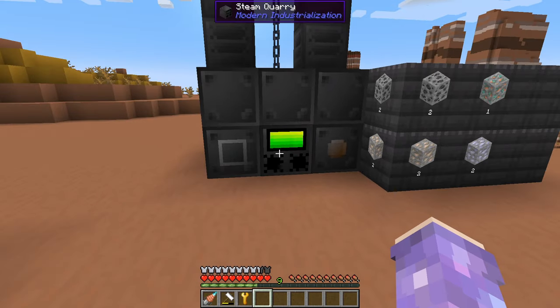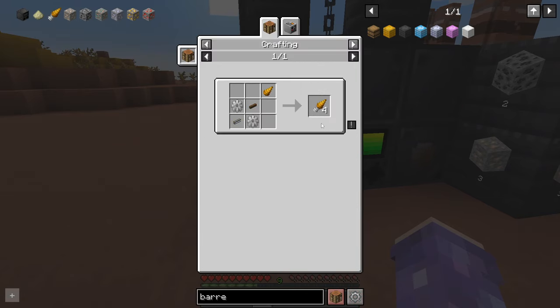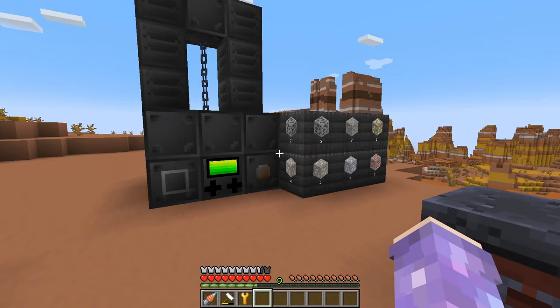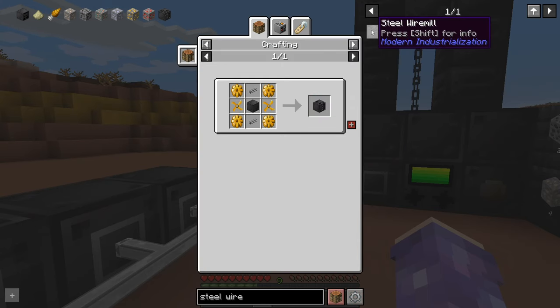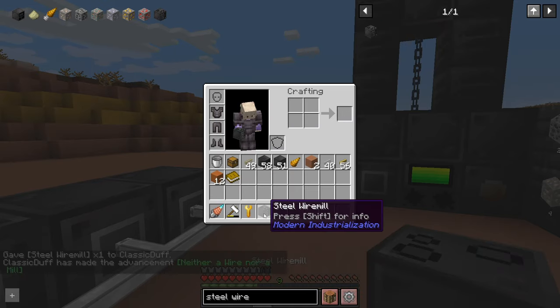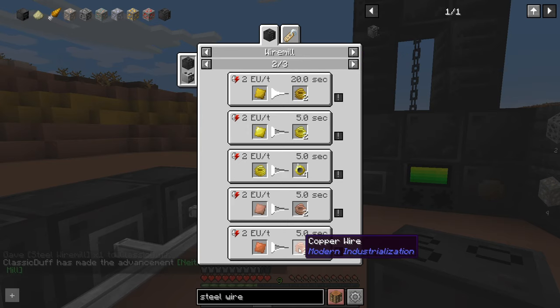That's going to get you a bunch of resources. Speaking of trying to automate your assembling of the bronze drills - it's a bit tedious until we get to assemblers, but we're a little bit far away from that. But your resource gathering is now automated. It might be time to make yourself the steel wire mill - lots of components to make. Once you've crafted that, you're going to be able to use it for making wires, obviously starting just with copper wires.